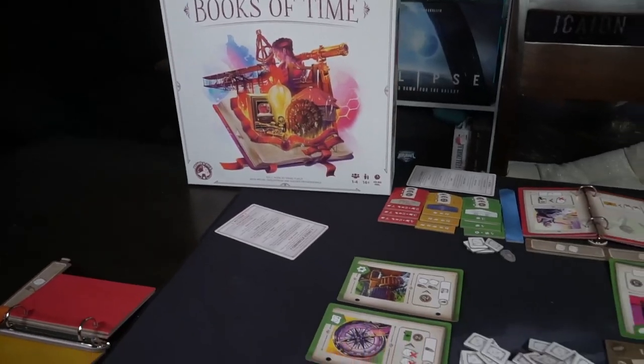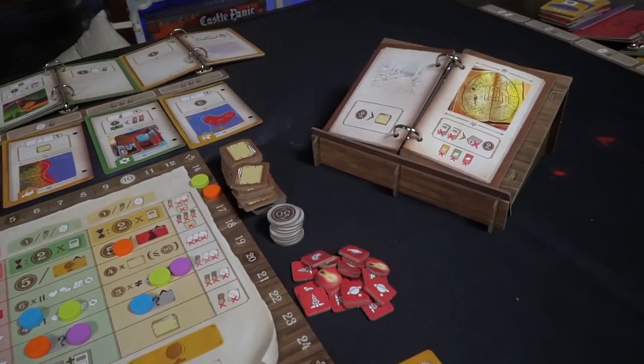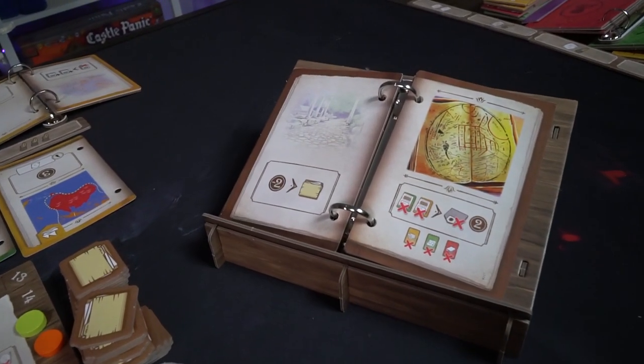Hey guys and welcome back to another Unfiltered Gamer Board Game Review. Today's game up on the tabletop is Books of Time by Board and Dice. This is a one to four player game, takes roughly about 45 to 60 minutes to play and is for ages 13 and up. In the game Books of Time, you are basically playing as a historian, creating and writing and drafting the Books of Time, the books of human history.